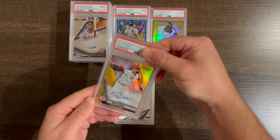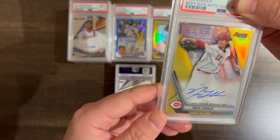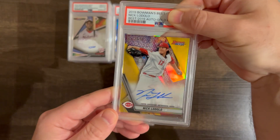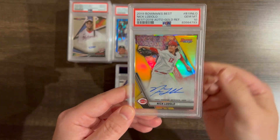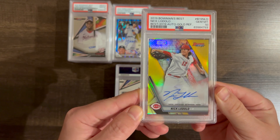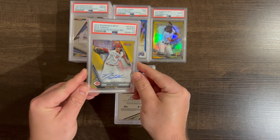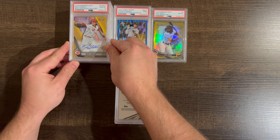Nick Lodolo — this is also his gold, Bowman's Best, but it's an auto out of 50. Pretty nice 2019 Nick Lodolo gold auto. Beautiful — beautiful gold auto there. Prospect, not rookie, but still a really nice card.